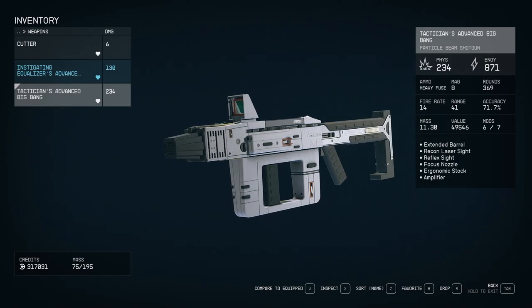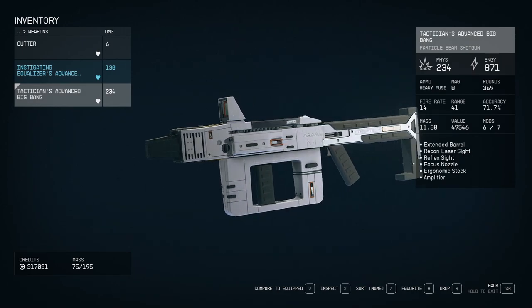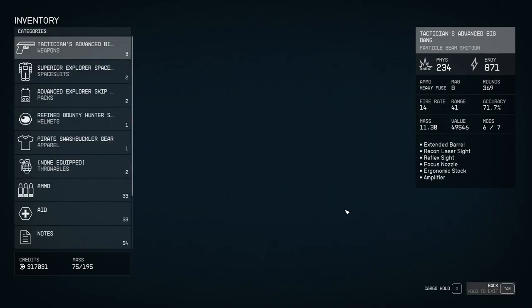Imagine an instigating Big Bang fully maxed out — we'd be doing 2,000 plus damage per shot, and it uses heavy fuse ammo which isn't too rare. I have less than 400 rounds because I've been grinding levels to reach 100. The Big Bang particle beam shotgun could be one of the most powerful weapons in the game. The only problem is it leaves an AOE ball on the ground that can damage your followers — I've even seen followers turn hostile because they sat in the blast.